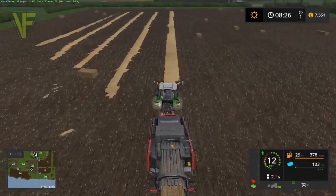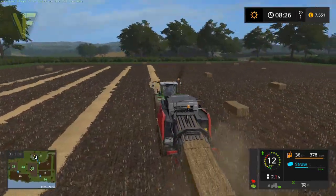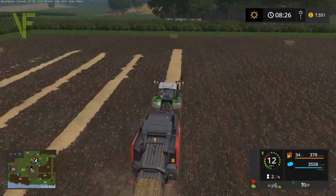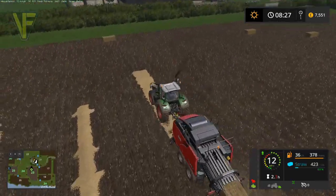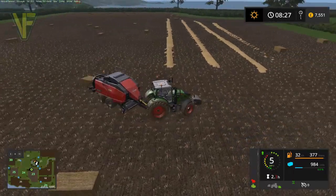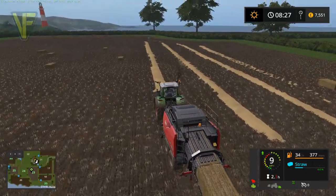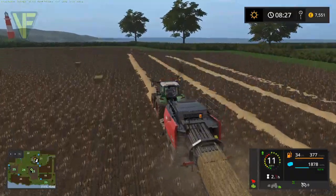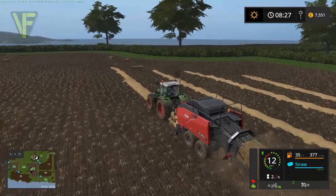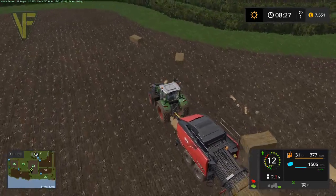We're doing well for time — we're going to finish this field with quite a bit of the episode to go, which makes me happy because we can do some more work. We can go and get our trailer and put the front loader on as well. This weight does have a hitch, so we could put this weight on the back of the tractor along with the hitch and pull the dolly trailer with that. Alternatively we could put our loader on the front and park it at the side of the field and load that way.